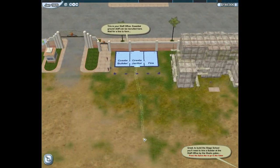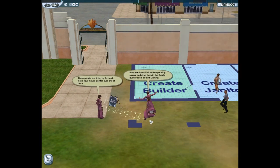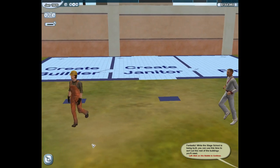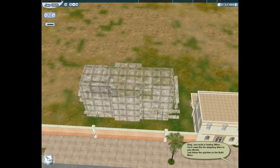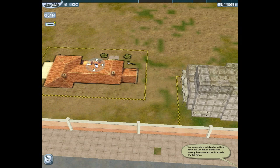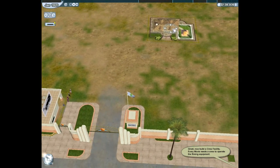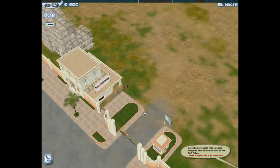To build the stage school, you'll need to hire a builder at the staff office by the studio gates. They're running in! You do know that you can't dress like that if you want to be a builder. Builders perform any building and maintenance duties automatically. While the stage school is being built, you can use this time to sort out the rest of the buildings you'll need. Christina, you're thrilled with your new job, but you're going in the wrong direction - I need you over here. Now build a casting office - you'll need this for assigning stars to your movies. Just follow the sparkles on the build menu. You can rotate a building by holding down the left mouse button and moving the mouse around in a circle. Now build a crew facility - every movie needs a crew to operate the filming equipment.